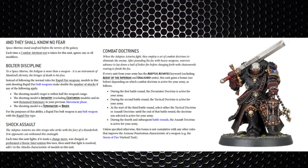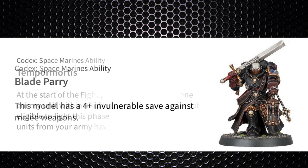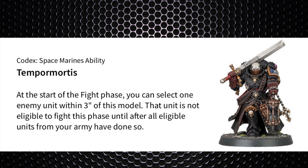His abilities include Angel of Death, Bolt of Discipline, and No Fear — the latter won't be needed unless there are some odd rules from enemy units. Combat Doctrines and Shock Assault will definitely see some use. He also has Blade Parry, which grants him a four plus invulnerable save against melee weapons only, so it really does feel like a halfway house.